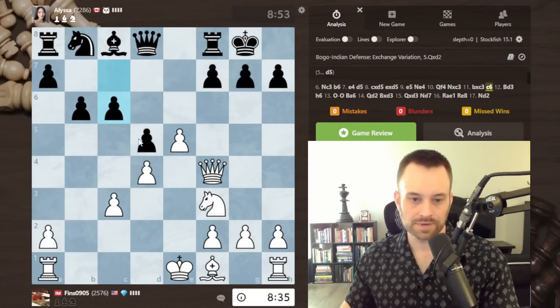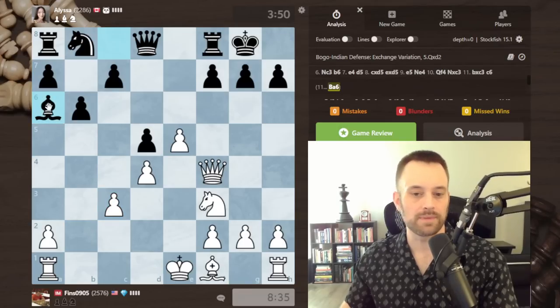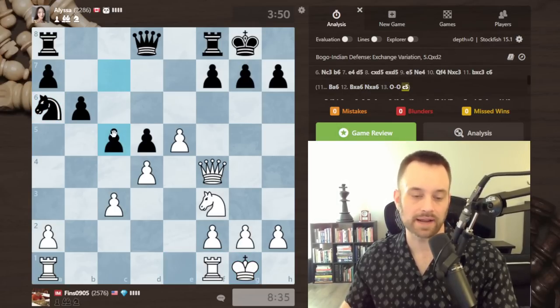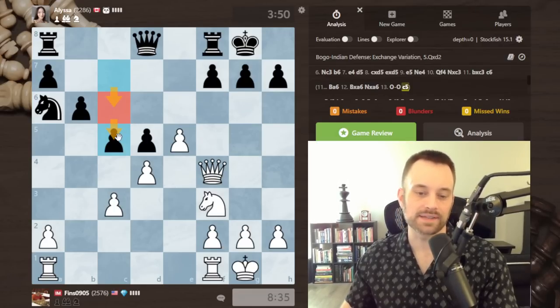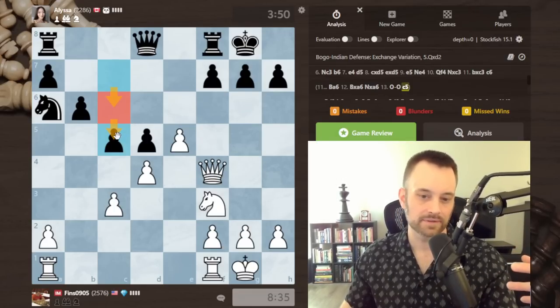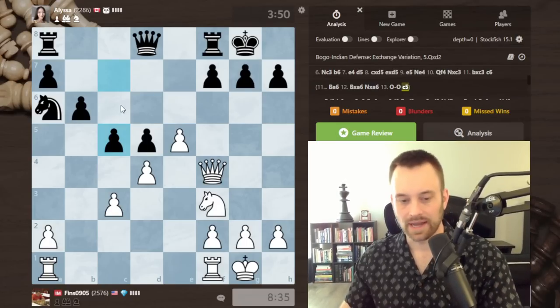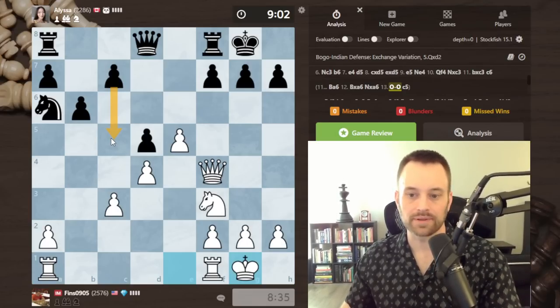As for other moves — c6 is not the best either. I think bishop a6 right away is better for black, in which case I would most likely trade, castle, and then black can play c5 in one go. Given that she played c6 in the game and later had to go for c5 anyway, playing c5 directly in one move was the more expedient plan.